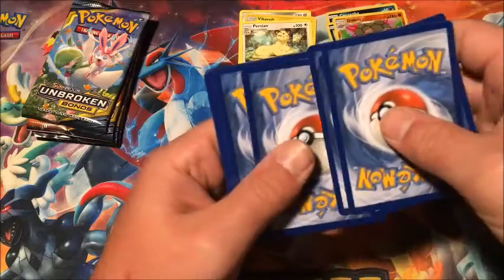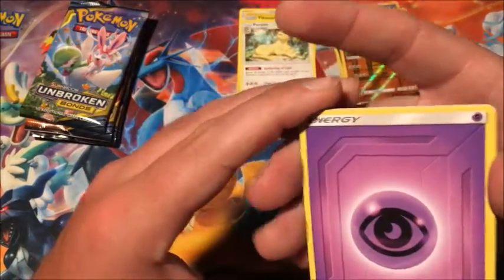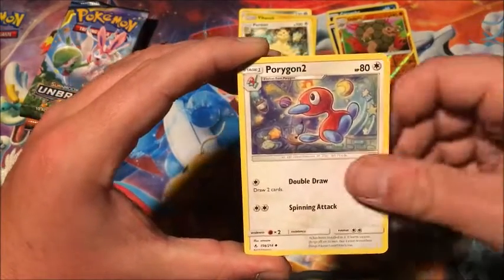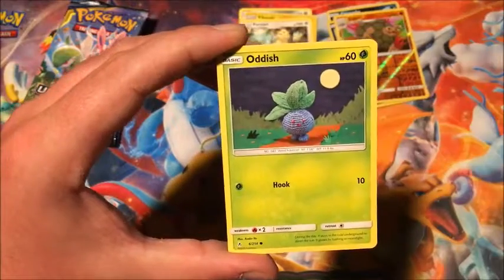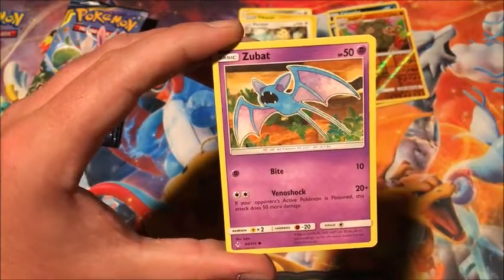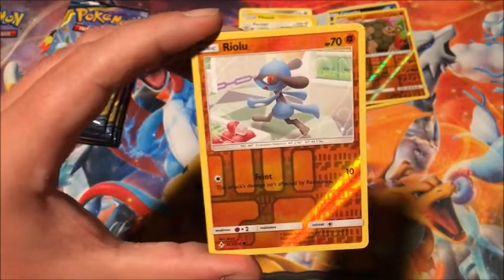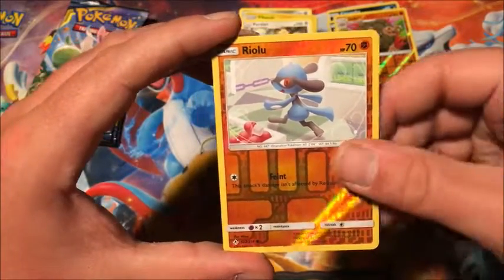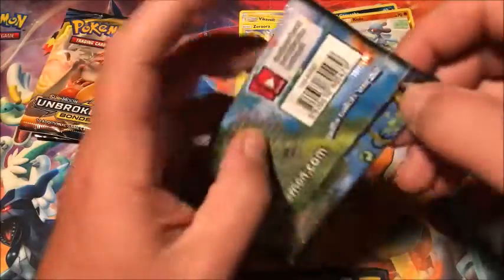Fourth pack. We have Psychic Energy, Porygon 2, Martial Arts Dojo, Fairy Charm, Sandile, Oddish, Knitted Style, Zubat, Koffing, Dedenne, reverse Riolu, and the rare is a non-holographic Zamazenta. Alright, halfway through now.